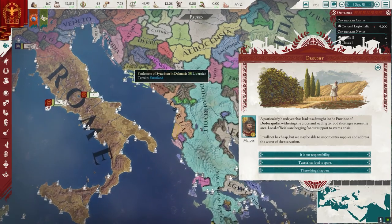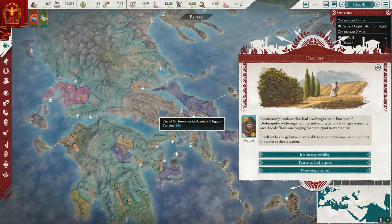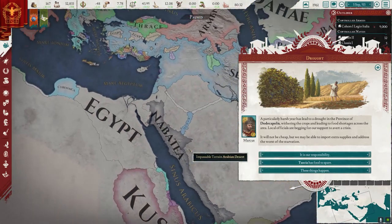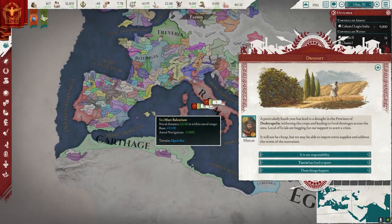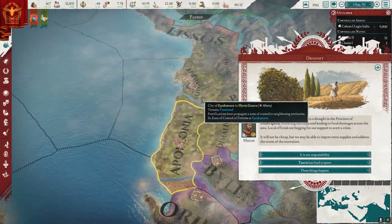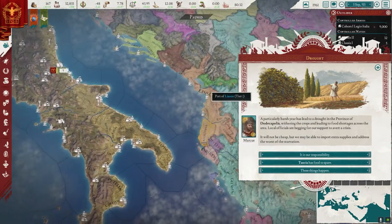We're going to be making landfall here and then pushing in from there. Oh, look at Egypt — look at Egypt, right in the middle of Greece! That's a bit tough. But we'll see what happens there. It's probably better to land at the port and we'll take it from there.